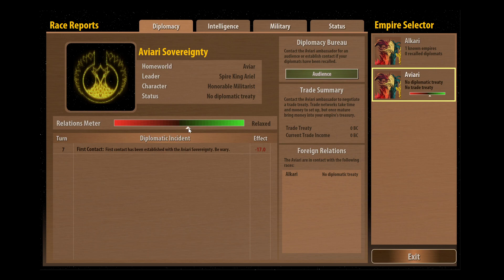Underneath there's a relations meter which is a graphical representation of a numeric value assigned to our diplomacy rating with them - it ranges from them loving you to them absolutely hating you. Underneath here is something that's new, added to Remnants of the Precursors, which is a diplomatic incident list. One of the issues with Master of Orion 1 was that the relation score was kind of kept hidden from you. But now we can actually see each of the incidents and their numeric effect - so far all we can see is that we've made first contact, which gives a slight negative modifier.